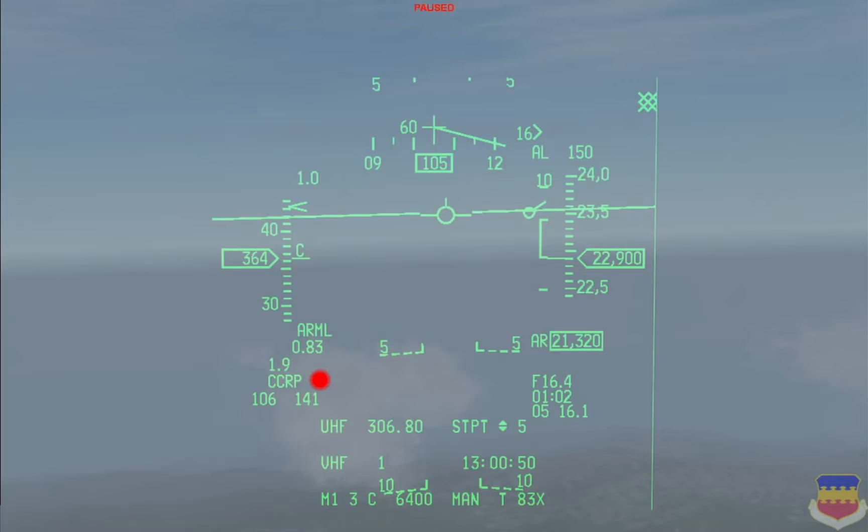In the HUD, next to the master arm status it says ARM, and it also has L indicating the laser is armed — when flashing it indicates the laser is firing. Below that, underneath 1.9 which is our highest registered G for the flight so far, it says CCRP — that is our currently selected bombing mode. On the bottom right, 16.4 is the slant range to the target in nautical miles. Below the slant range is a countdown timer that currently reads one minute and two seconds.